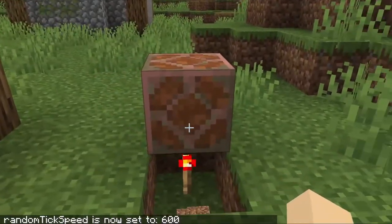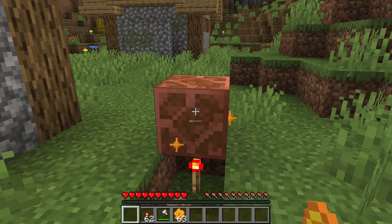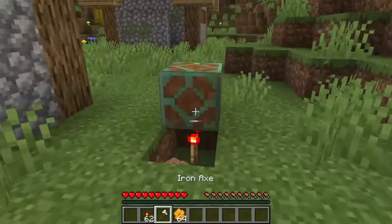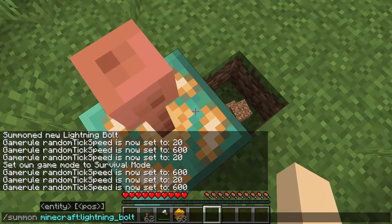It also has all the other properties of copper blocks in Minecraft, so it oxidizes over time unless you wax it, and you can scrape the wax off using an axe. It will also deoxidize when struck by a lightning bolt.